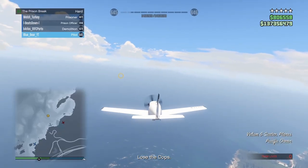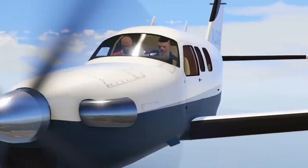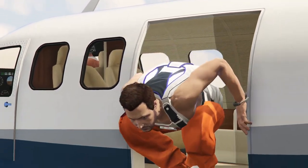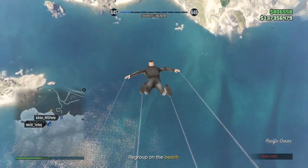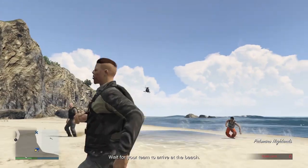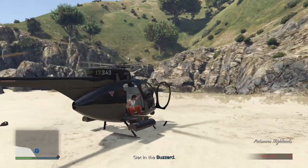If by the time you reach the big yellow screen you're running out of time, go ahead and pull circles in the sky until you lose your wanted level. The elite challenge timer ends as soon as you see the final cutscene. As long as nobody dies and you all safely get into the Vellum and fly back to Los Santos, you've completed the Prison Break elite challenge with plenty of time to spare.